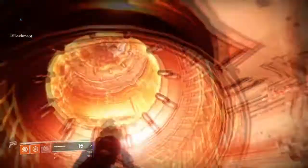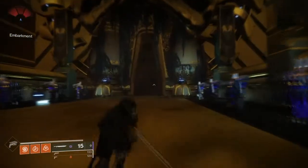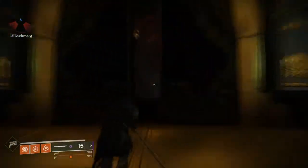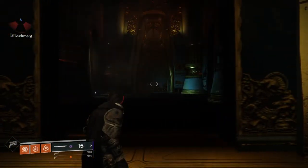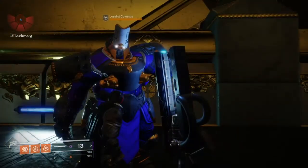That was the third way. I will show you the fourth and final way - this one can be a little difficult. You come up here, there's this big door. That symbol on Calus's head usually means that the challenge for that week is active.